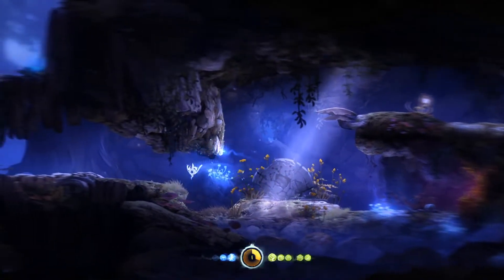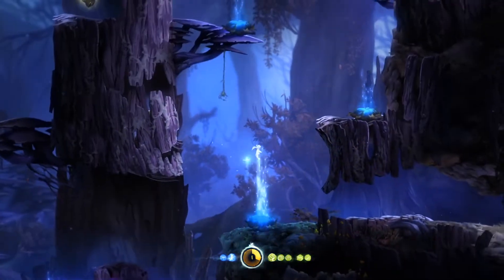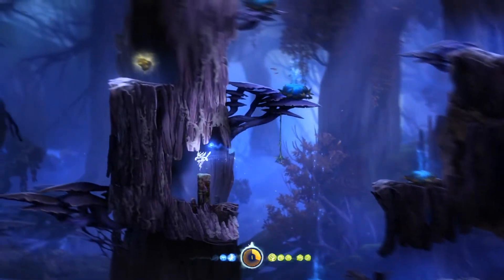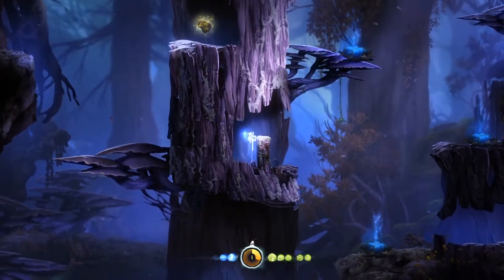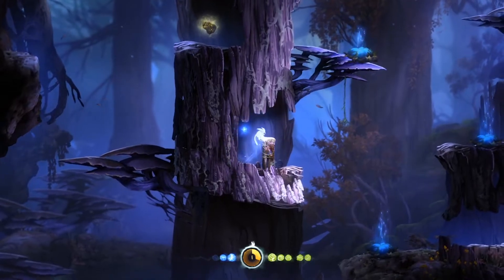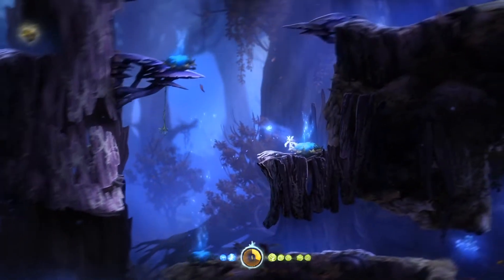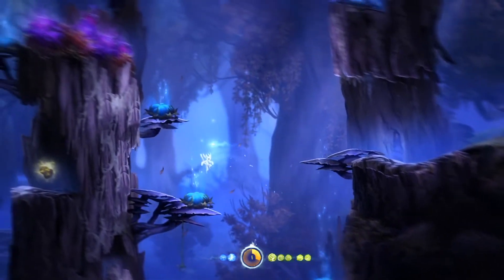The one problem with my Ultra Spirit Magnet — although I like it a lot — I think there's a secret right there. Yes! It's a stump. I don't know what to do with a stump, but we found a secret that we'll use later, maybe.